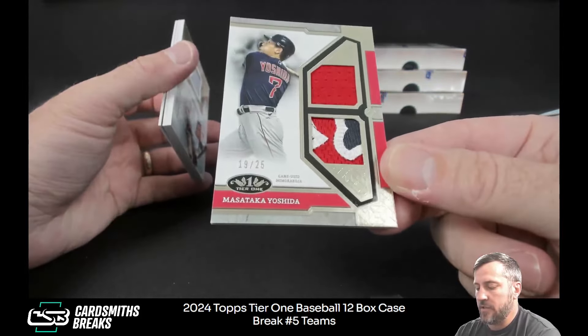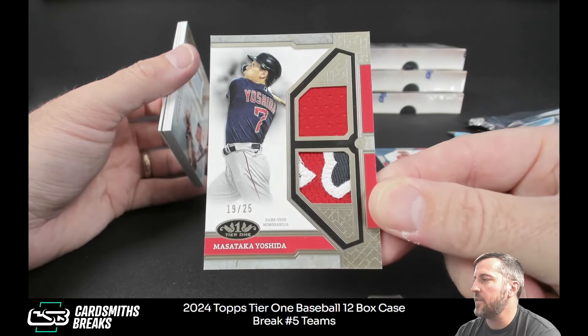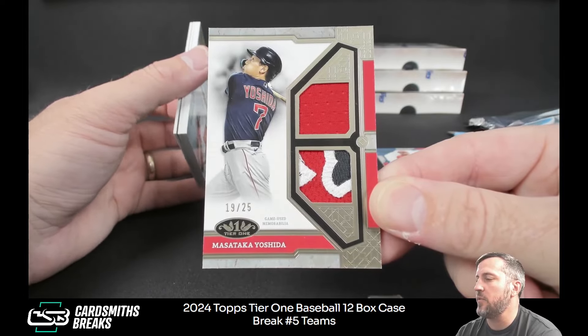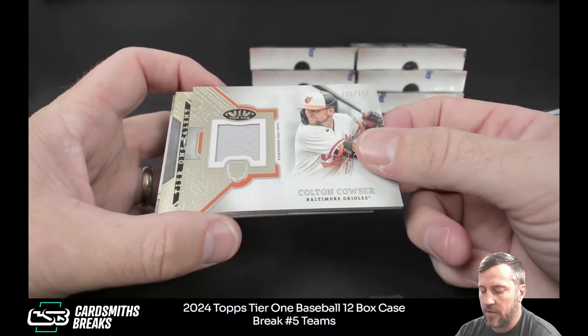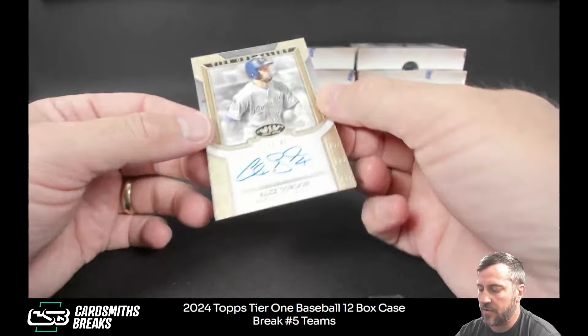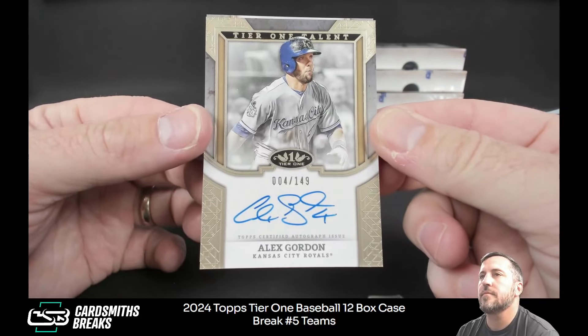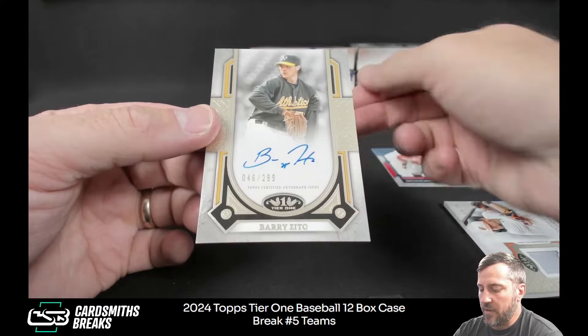Nice Yoshida dual relic with a patch — JMBBB, you finally got yourself a nice Yoshida for your collection. I am feeling better. Colton Couser to 199, Tier One Talon autograph Alex Gordon, and Barry Zito to 299.